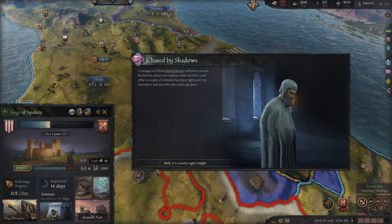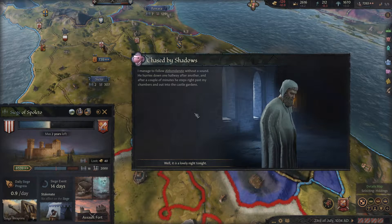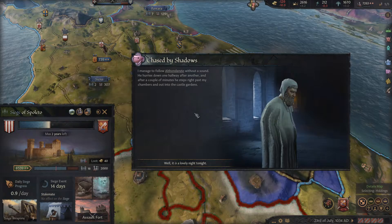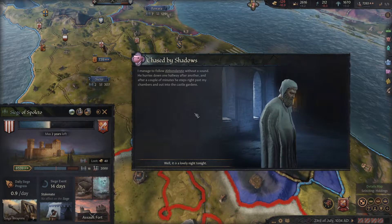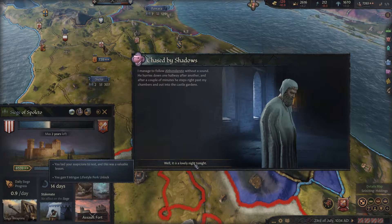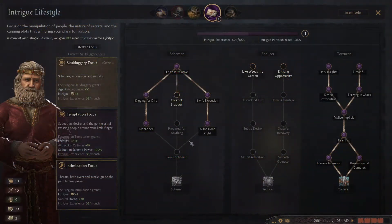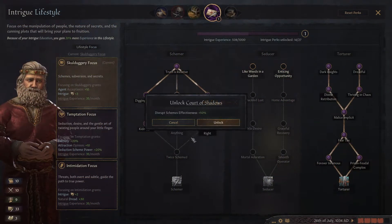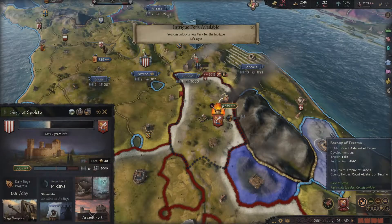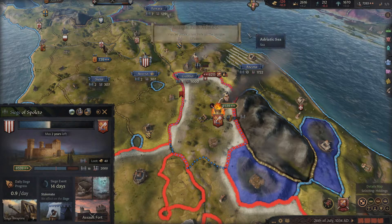I managed to follow that guy without a sound. He hurries down one hallway after another, and after a couple of minutes he steps right past my chambers and out into the castle gardens. I gain an intrigue perk — yay. So I guess we're doing Court of Shadows. What do we got going on here? Just a sway scheme.